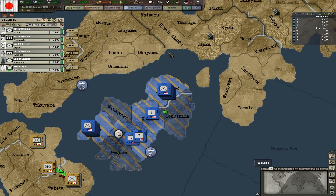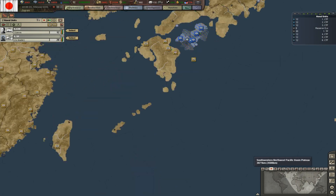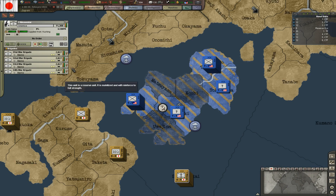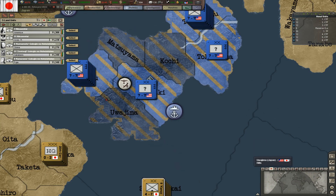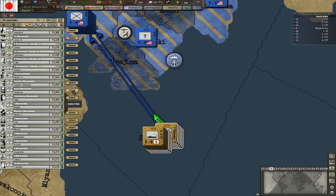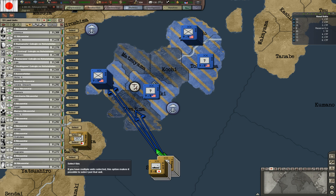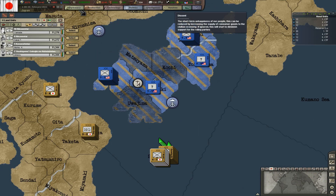We want to take them out. We've got our transports over here we can use, and we're gonna move in close enough. Send them in — there we go. Now I want to select the transports. We have transports selected — send in five for each. Send the next five to Uwajima and then select the next five for Susaki.